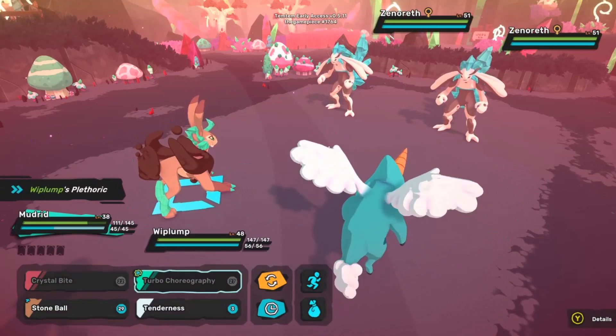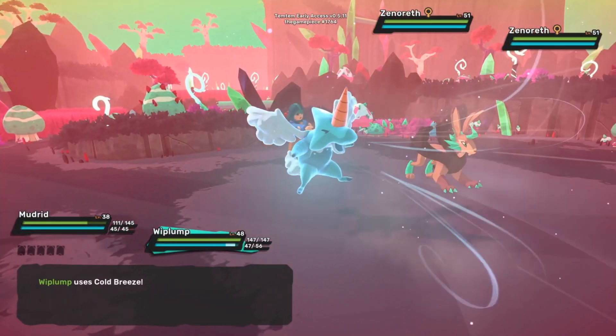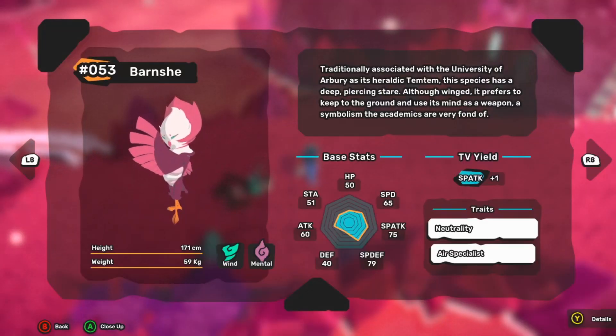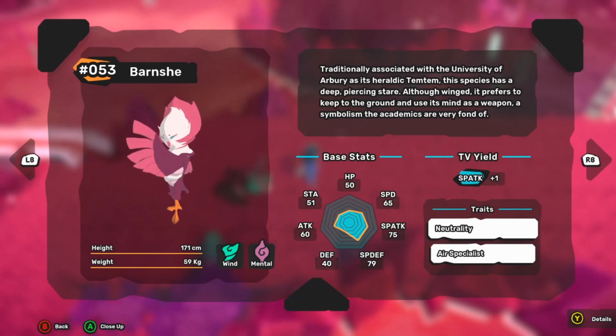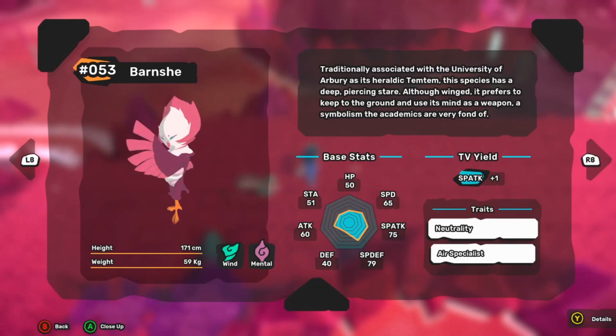For pairing, I really like Barnshee with Mudrid. Barnshee can bamboozle and protect Mudrid while it sweeps and gets off free attacks. It can also take advantage of Turbo Choreography to give Mudrid a plus-two speed boost. Barnshee also has mental attacks to cover Mudrid's weakness to melee types, and is overall a great support Temtem to have on the field.